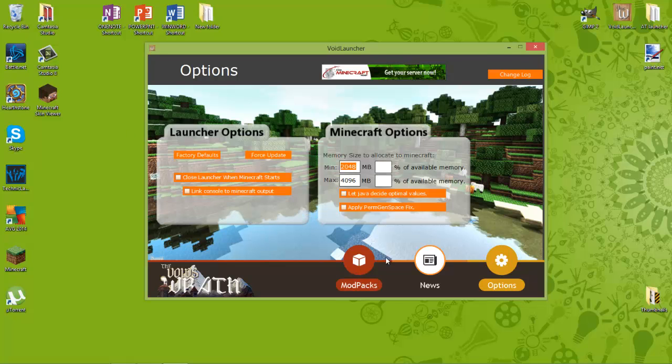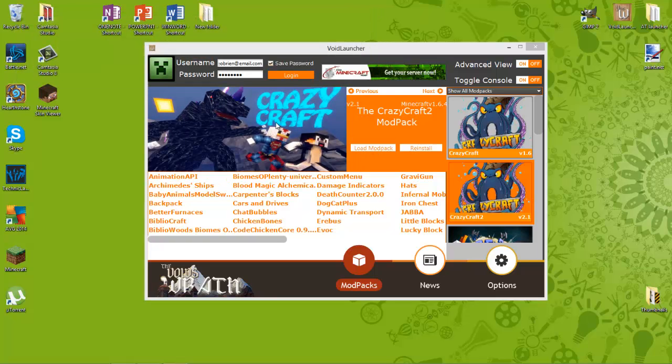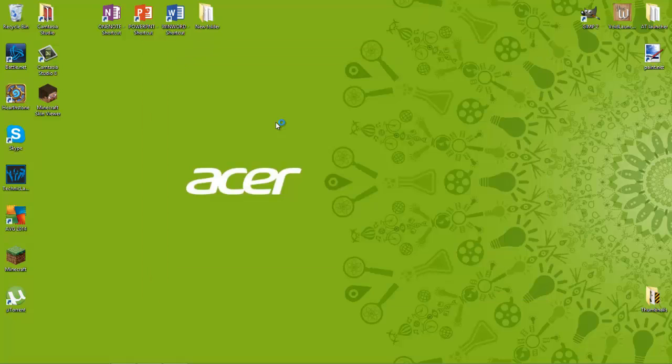So then, that should be saved. You'll load CrazyCraft up — it should load a bit quicker as well. I'm not quite sure about that, I've not done it yet. This also works in Minecraft. If you want a tutorial on how to speed up your Minecraft, just tell me in the comments of this video.